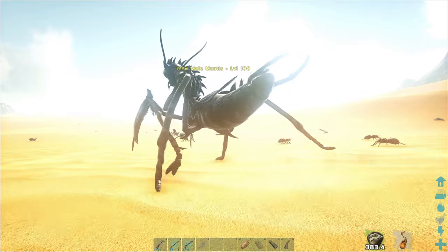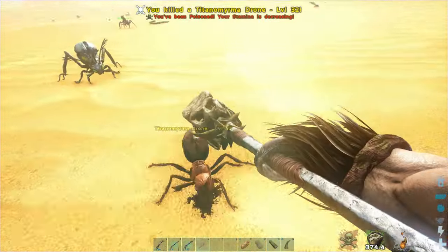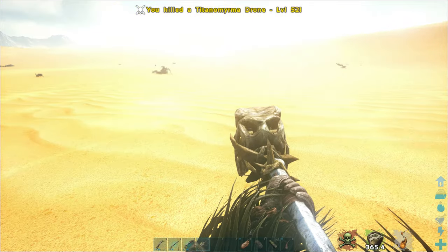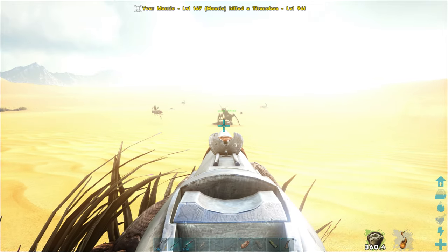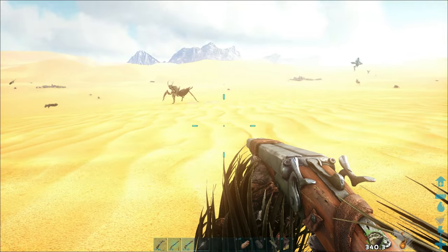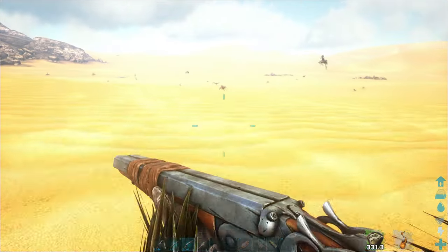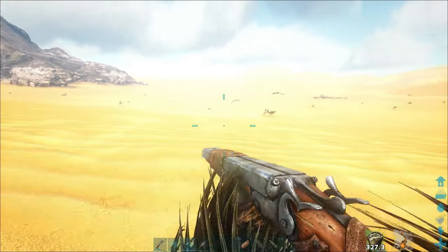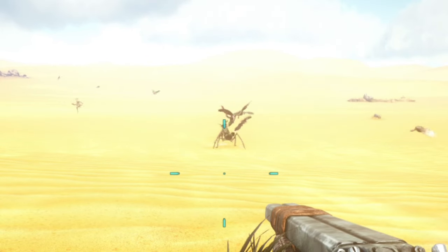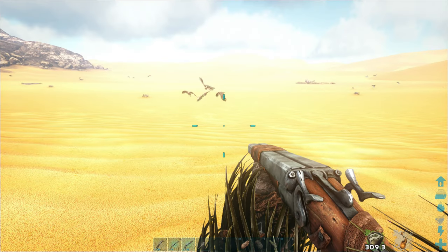I believe it will take one or maybe two death worm horns to tame the second one. We're so close, but there are other creatures around. Wait — he's going to attack something! Come over here with me. He's attacking vultures. No wonder they get around so quick, they just go attack everything. He's probably going to die — damn, that was my chance.